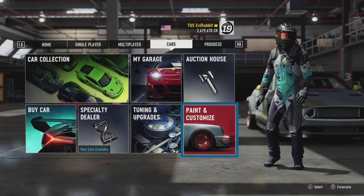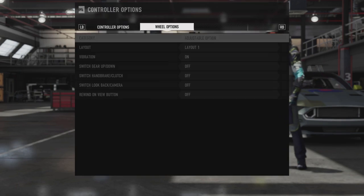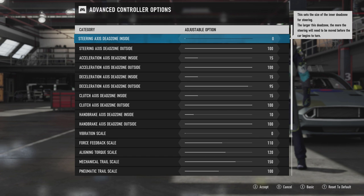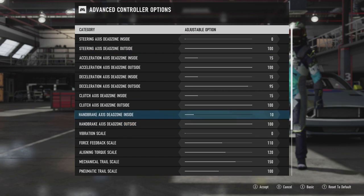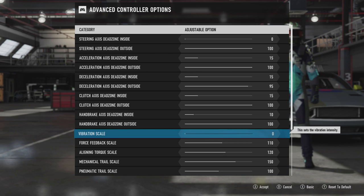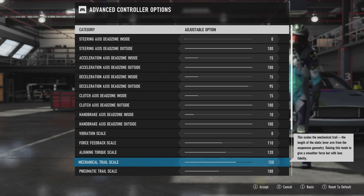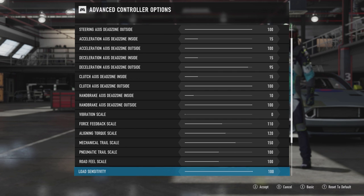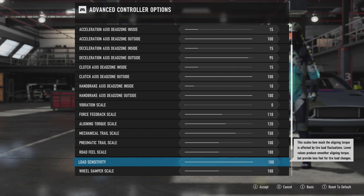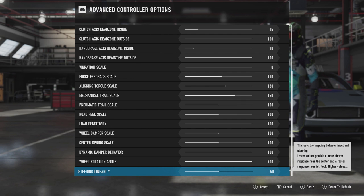Now we're going to get into the settings you guys have been asking about. We're going to go into my wheel settings and go into advanced. I'm running no vibration scale because the vibration in the actual game is through the force feedback anyway. We're running 110 force feedback, aligning torque of 120, mechanical trail of 150, pneumatic trail left at 100, road feel left at 100, load sensitivity at 100, wheel dampening 100, dynamic behavior 100, 50 linearity, and steering rotation at 900.